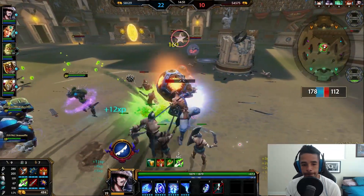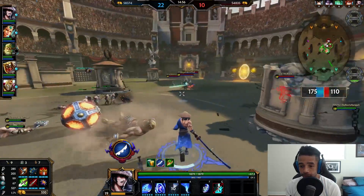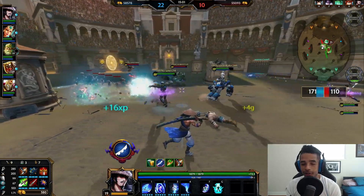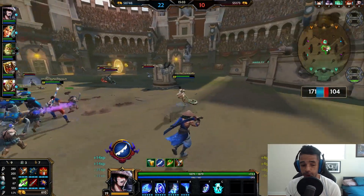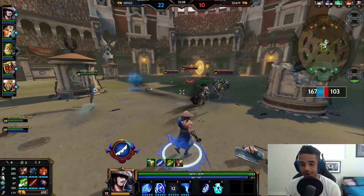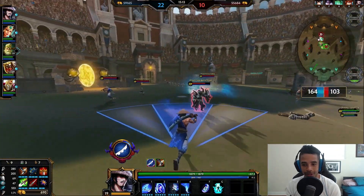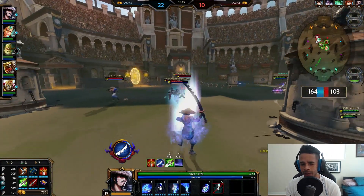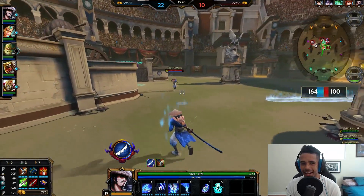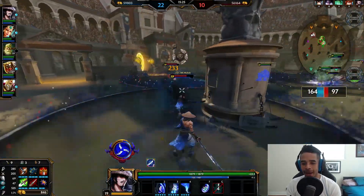Let's talk about the ultimate — Typhoon. 375 damage plus 140% of your physical power. That's insanely strong — 140% scaling for your physical power on an ultimate. That's like, I don't even know whose ultimate has even closer to that maybe besides Loki's. I think that might be the largest scaling on an ultimate for a physical assassin — someone tell me if that's wrong.